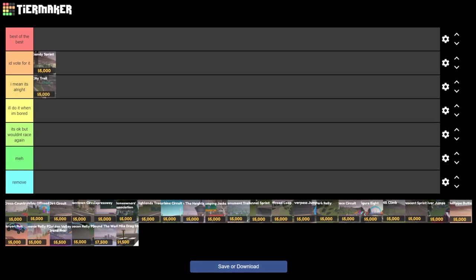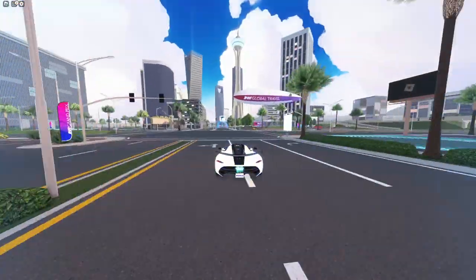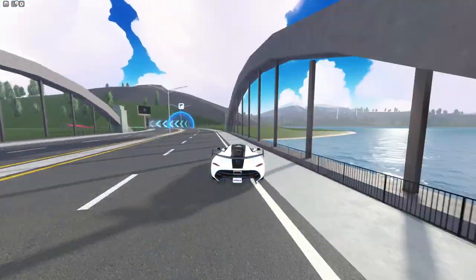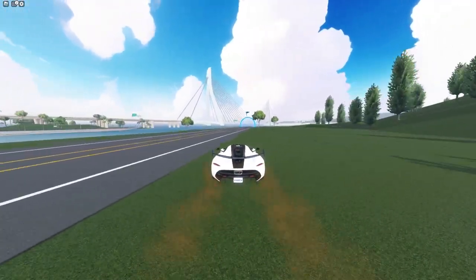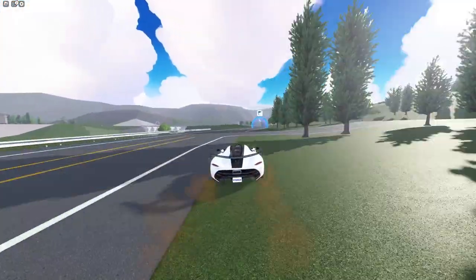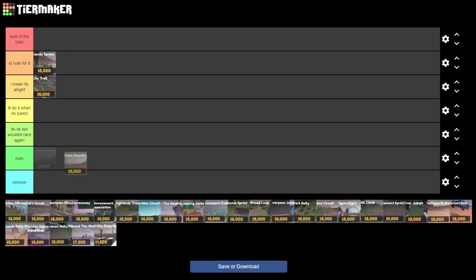The next one we have is Cross Country. This race is pretty similar to City Trail as it goes through the city, but also has a little bit outside of the city. I don't really like this race as much as City Trail. This jump doesn't really make sense as most people are just going to the side of it because it saves time. I wish they would update it so you have to go off the jump to hit the checkpoint. With that I'd put Cross Country at I'll do it when I'm bored.